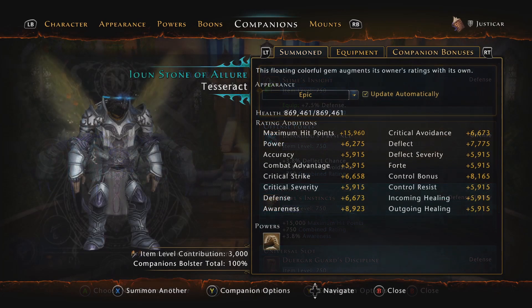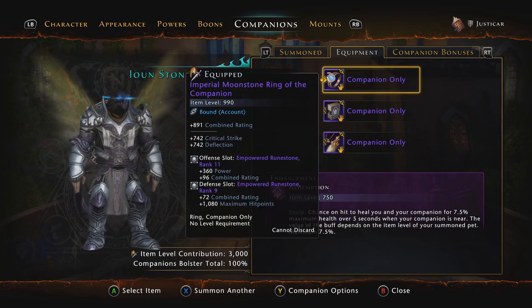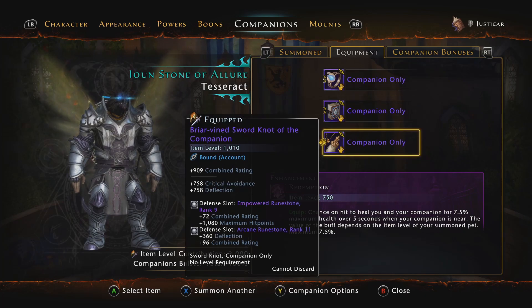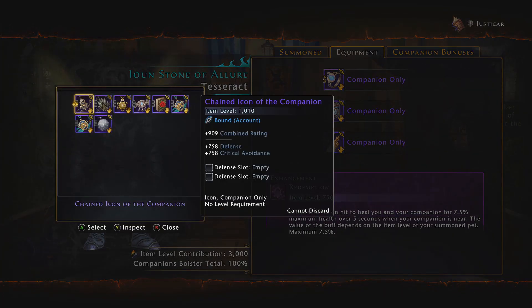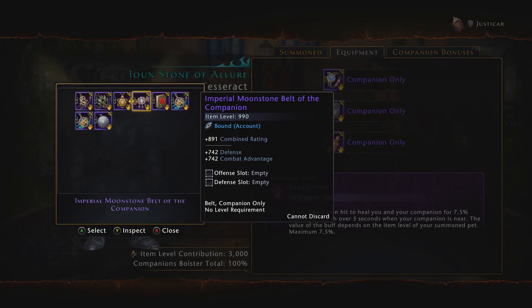Companions can also be equipped with special companion gear and runestones, which are the equivalent to enchantments on your character gear. Your active companion can be equipped with 3 pieces of gear at a time. They can be a mix of different pieces or multiples of the same gear piece. For instance, I plan on running 2 chain grimoires of the companion at the same time to increase my defense and awareness.